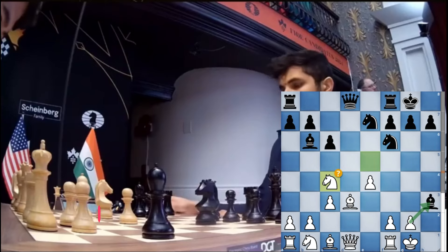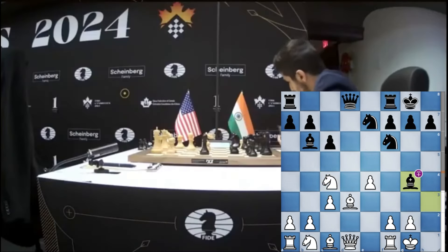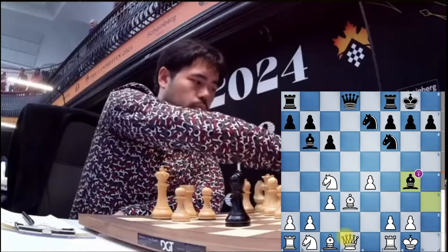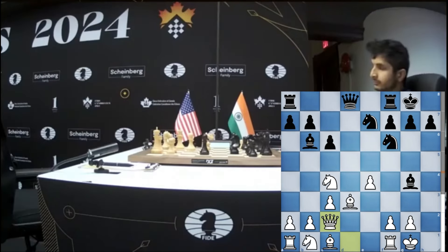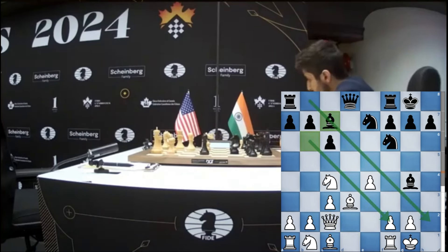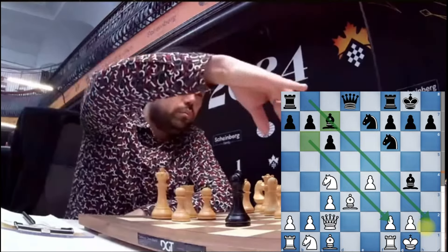Vidit is slightly better due to this mistake by Hikaru, which starts the beginning of the end for him. Bishop to g4 now attacks the Queen. The Queen goes to c2 and Hikaru does that, creating an attack on the knight — which is a king piece — and he drops the Bishop to c7. As you can see, the dark square diagonals are pretty weak for Hikaru.